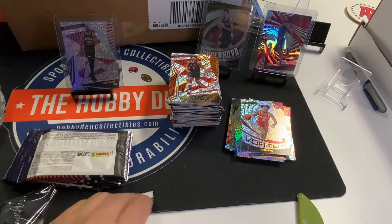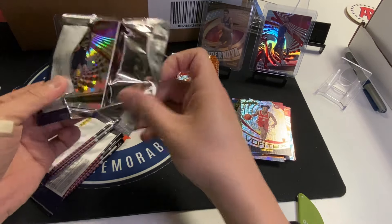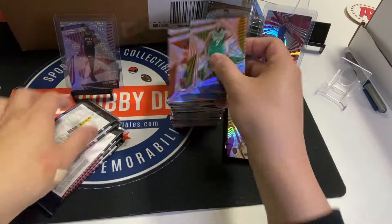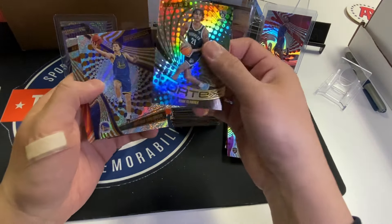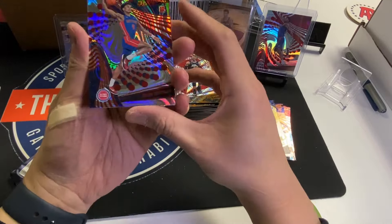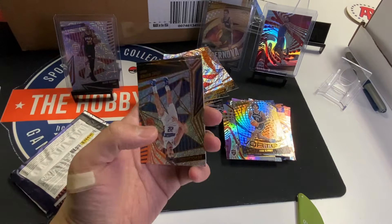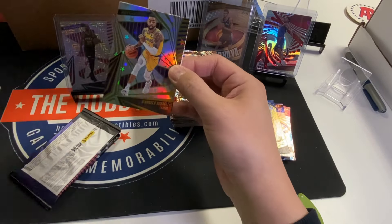We're missing a hit in here — this box only had three cards. I got shorted a hit that could have been an auto. One Wimby, Yama numbered to 35. I wish they had odds on these — that's what I hate about Panini, they don't put odds on anything. Imani Baits, another pack of three cards, astro rookie. Vortex Noah Clowney — he's actually playing, he's had a 20-point game. Red swirls Amen Thompson numbered to 199 — nice color match.